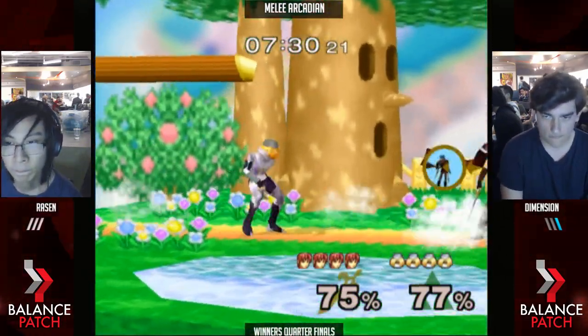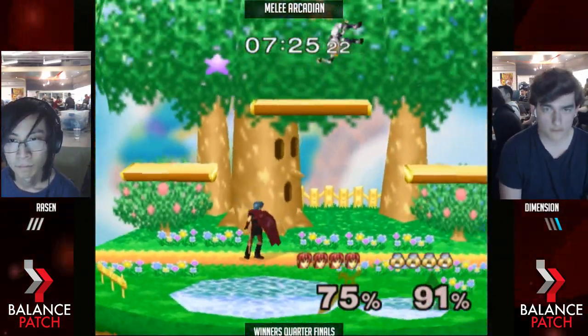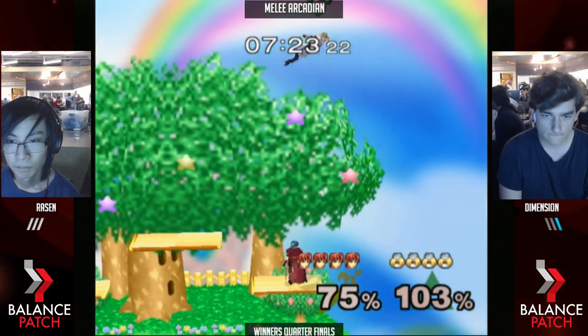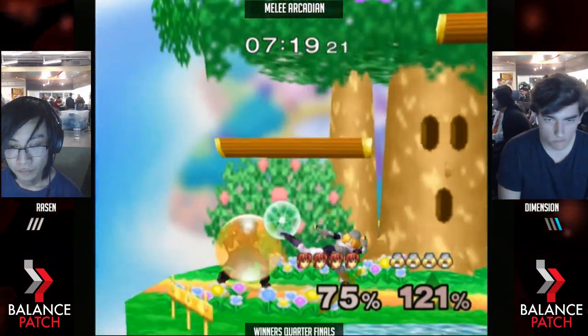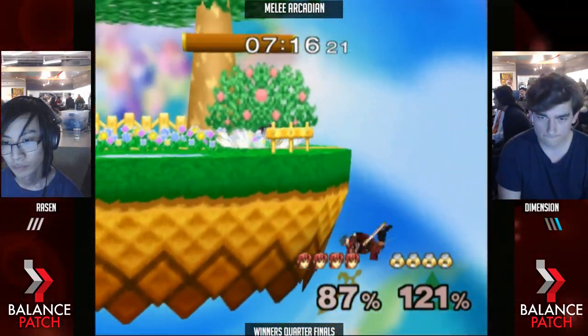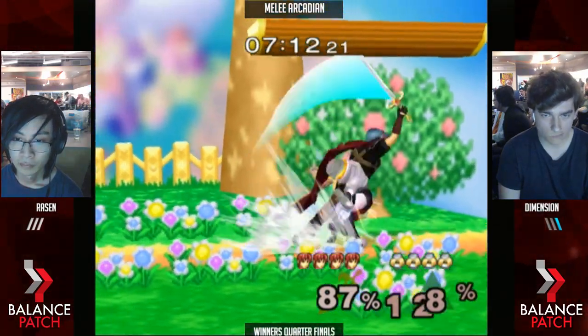Down tilt's really good in this matchup because it makes you crouch. Crouching is really important — when Marth's in the air doing forward airs and stuff, it helps a lot, plus you're already crouch canceling. Marth has humongous hitboxes especially with his aerials, but they aren't very crouch-cancelable if they are mis-spaced. Down tilt's a good tool for that.